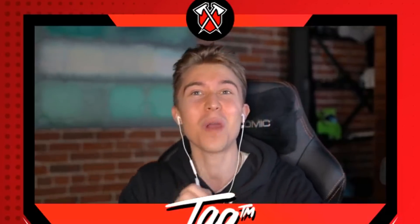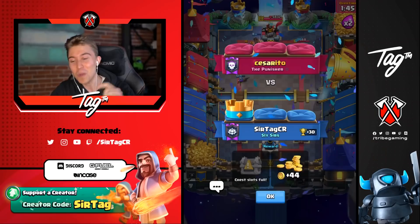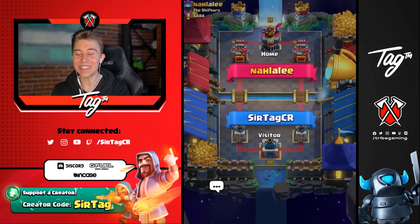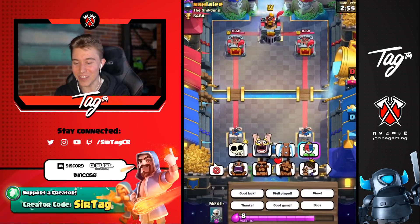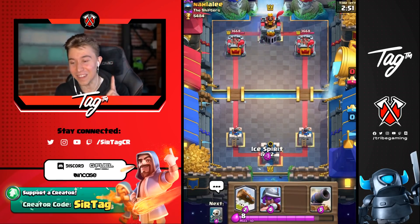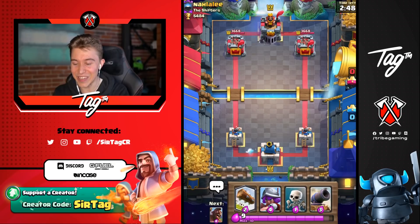Let's go — that was two predictions on Skarmies today. Love seeing that. We punished the Punisher, destroying level 13s. We got a game against this Shifter — we're going to sauce out a good luck. I can go for an Ice Spirit but it's not going to reach the tower, so we're not doing that today.